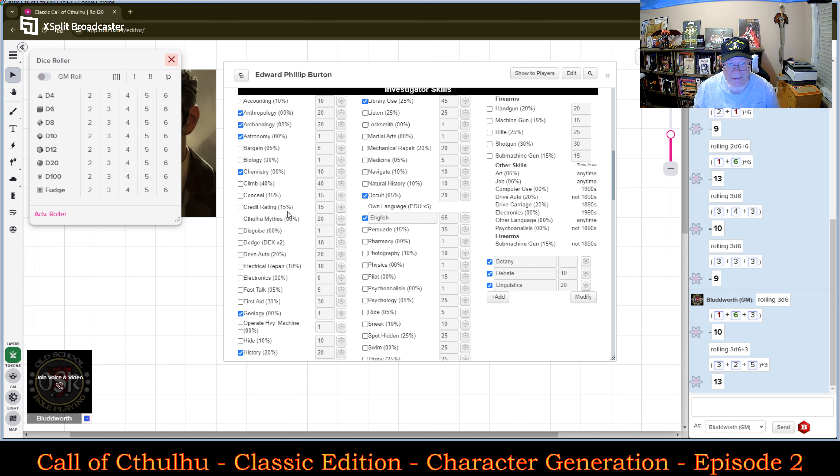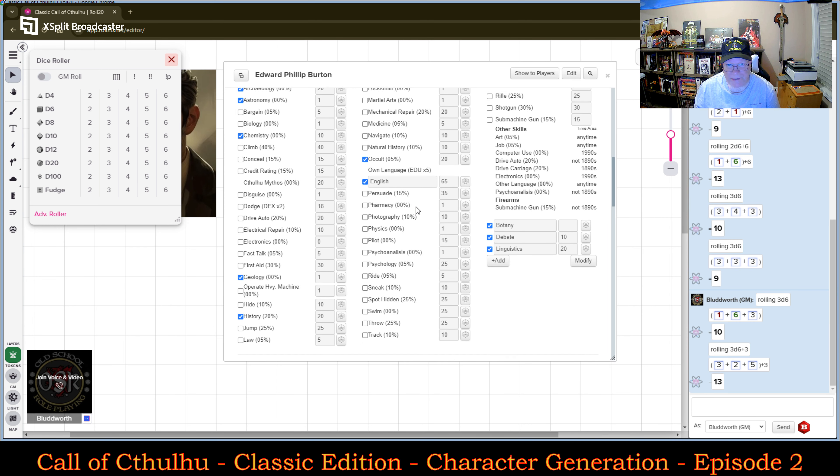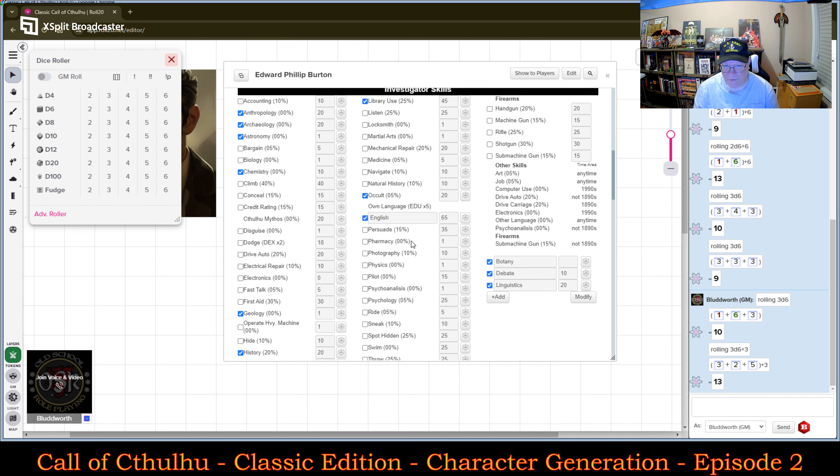Let's see where I want to add a little bit more. It's not going to make much sense for him to have a really high skill level in various combat skills — shotgun, rifle, machine gun, certainly not handgun. So I'm going to hold off on those. I want to add some additional languages, because if he's scholarly that kind of makes sense.